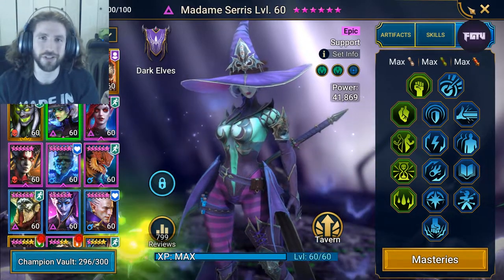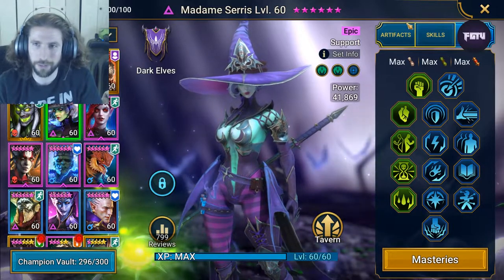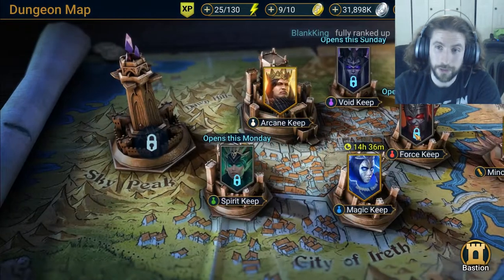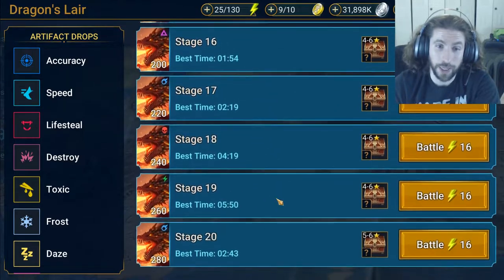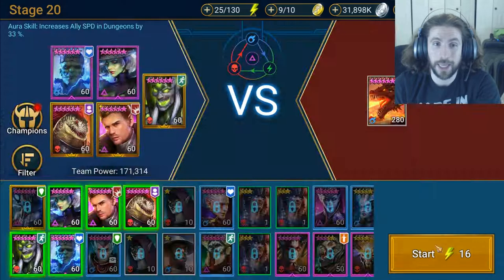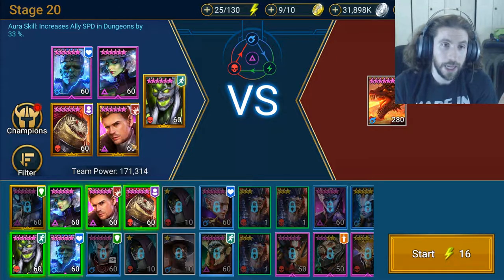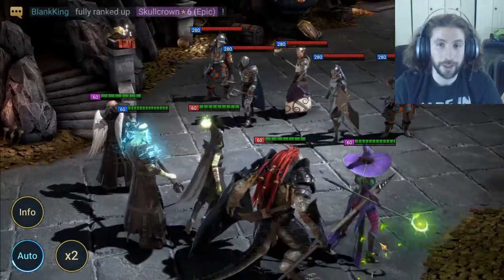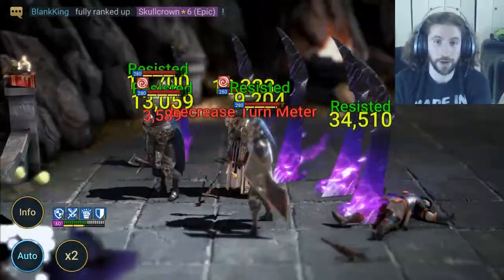Let's talk about dungeons and show an example, then do arena. Madame Saris is really good for a lot of things. I do have her on my Dragons Lair Stage 20 team. I love the fact that she does attack down and defense down - it leaves my team safe. Bellower's defense isn't great but his damage is incredible; the attack down basically puts him in a position to be safe for the majority of the fight, which helps get through the trash mobs.